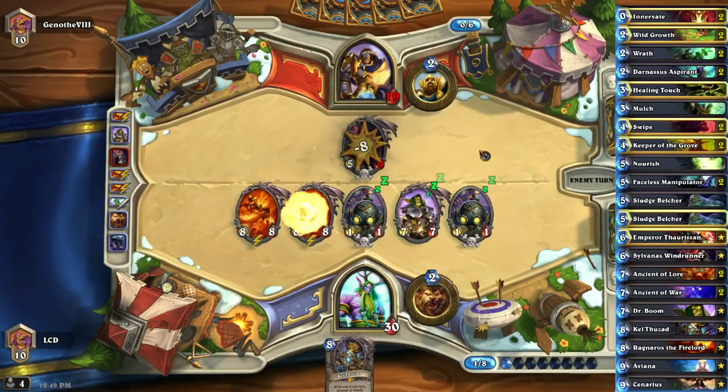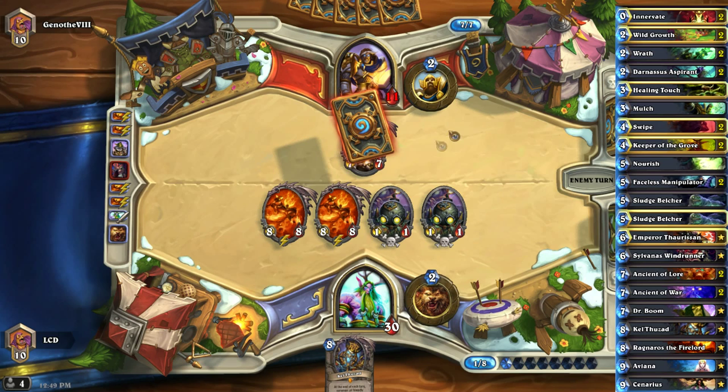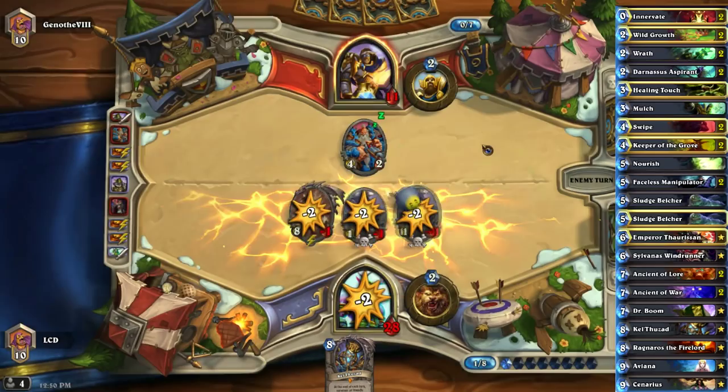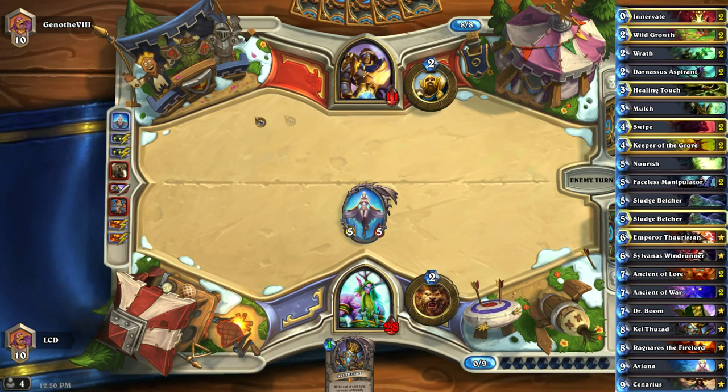We play Dr. Boom and just hope for the best. Having him target Dr. Boom is still good because it can't clear the Rag on its own, and Rag doesn't trade with itself. He top-decked Big Game Hunter — unbelievable. We got the worst Boom Bots in the history of the game. That was a misplay by me — we really wanted to play Kel'Thuzad with that.